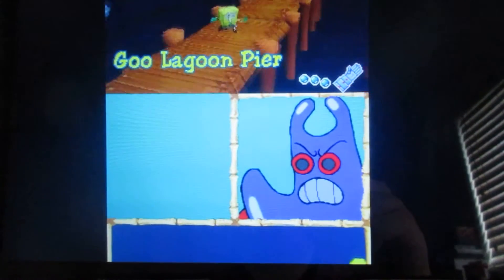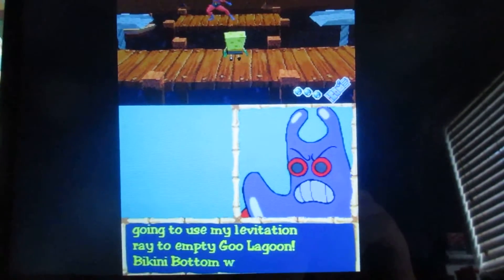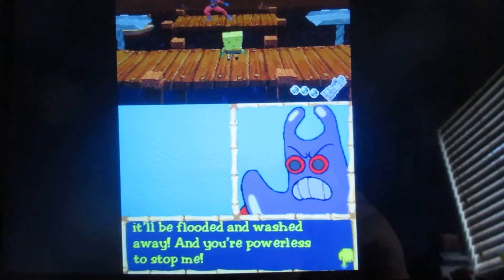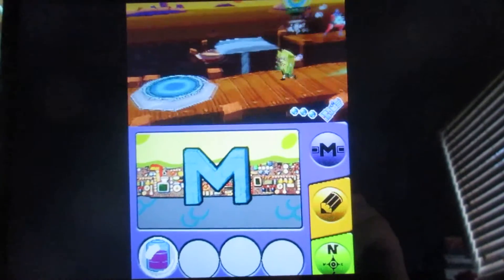You basically have to go back to Goo Lagoon Pier. I'm going to play this video here just to show you. Basically what you have to do is use the water ball and throw it at those targets you see around you.